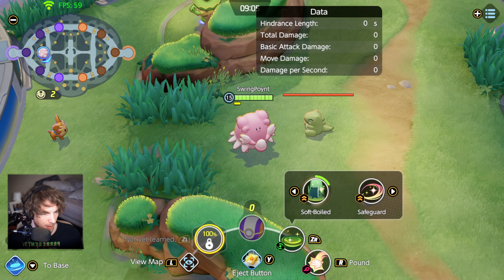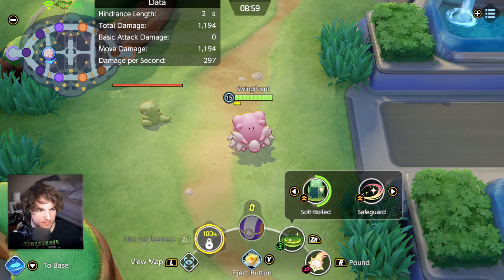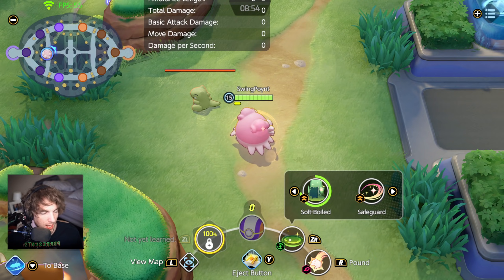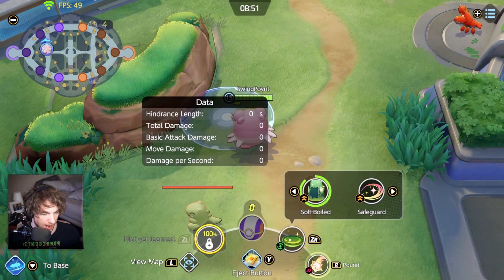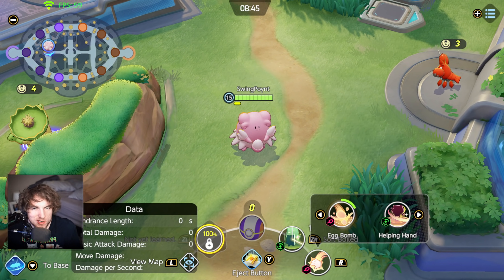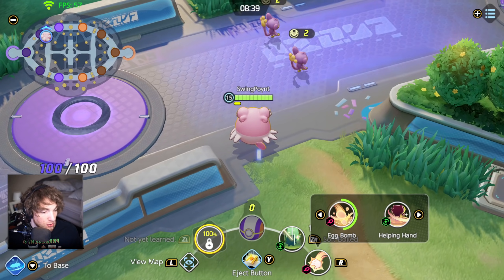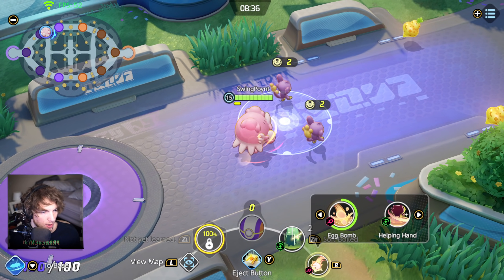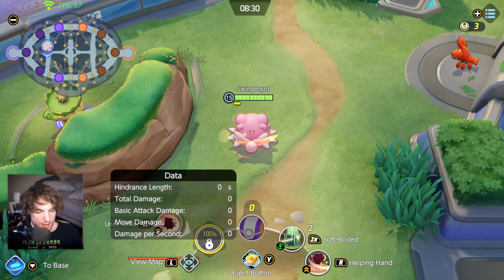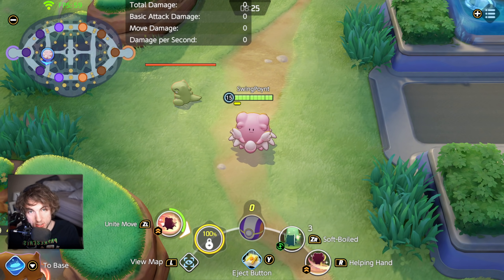The first one we're going to take a look at is Pound, and Pound does about 1200 damage, which is pretty okay in the land of level 15 tier 1 skills. Another cool thing about it is it's an area of effect skill, and if it hits anything it's going to slow it down. Heal Pulse just gives you a little bit of a heal to you and your ally — it's pretty minor. You can replace it with Soft Boiled, and Pound can either turn into Helping Hand or Egg Bomb. Her Unite move kicks in at level 8, which again is one of those things where she gets her skills faster than other Pokemon do.